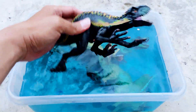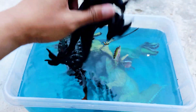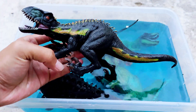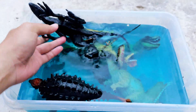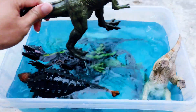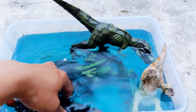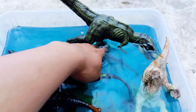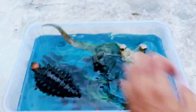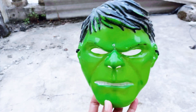The next one we have is the indoraptor — the black one. The indoraptor has many colors: there are green, black, and yellow. Now I'm holding the green army T-Rex — this is the most awesome dinosaur ever!